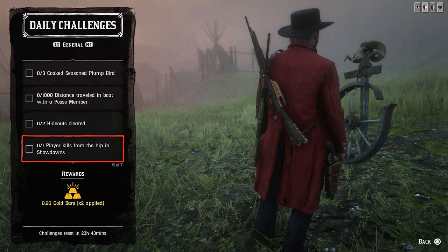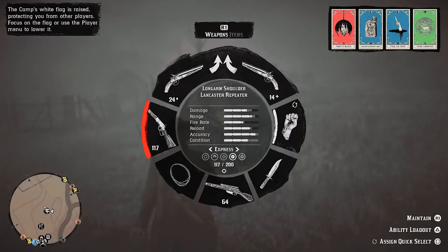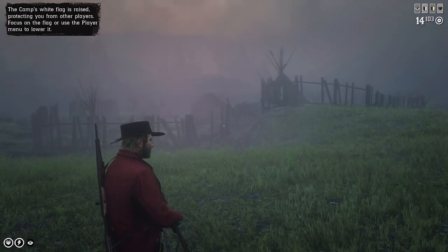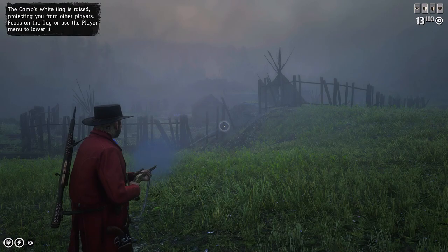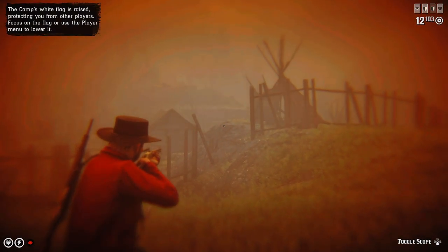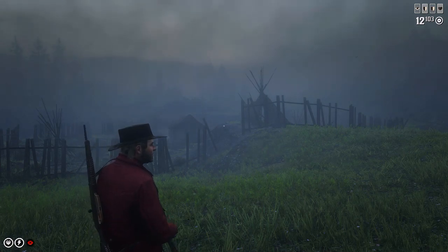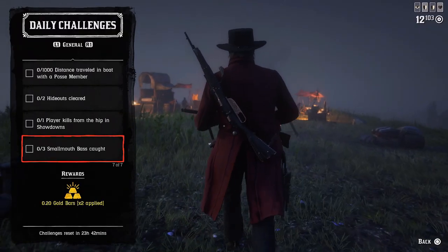Next one: one player kill from the hip in showdowns. Obviously when you are in showdowns, started from the pre-match lobby, make sure you kill at least one player from the hip by tapping R2 only when your enemy is in front of you. Another option is to put at least two or three crosshairs on his body while in Painted Black.